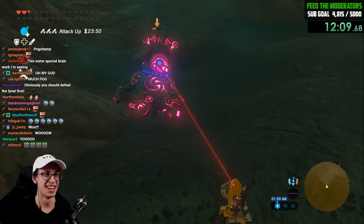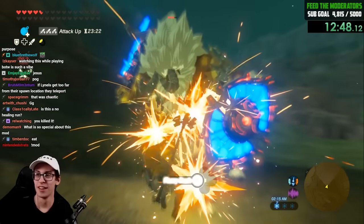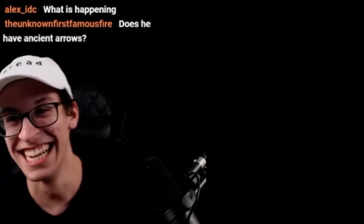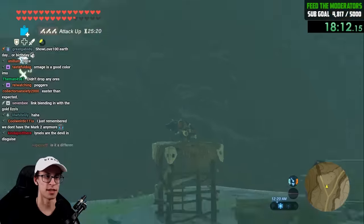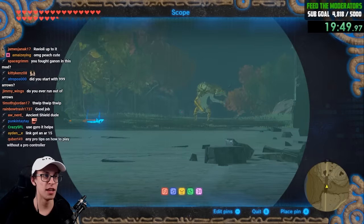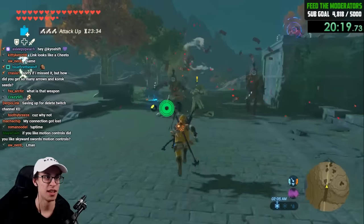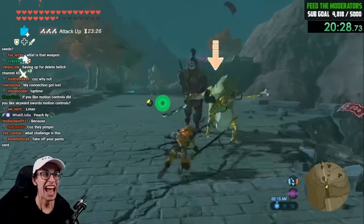All right, let's take care of this lynel. We're facing a gold lynel with ancient weapons and there was a guardian next to him. Every single one of these enemies is gold. The rapid shots — I love this. Why does everything have ancient gear? This is hard. Ancient spear, a guardian, and two Yiga clans — we're just dead. How the hell do we beat this?